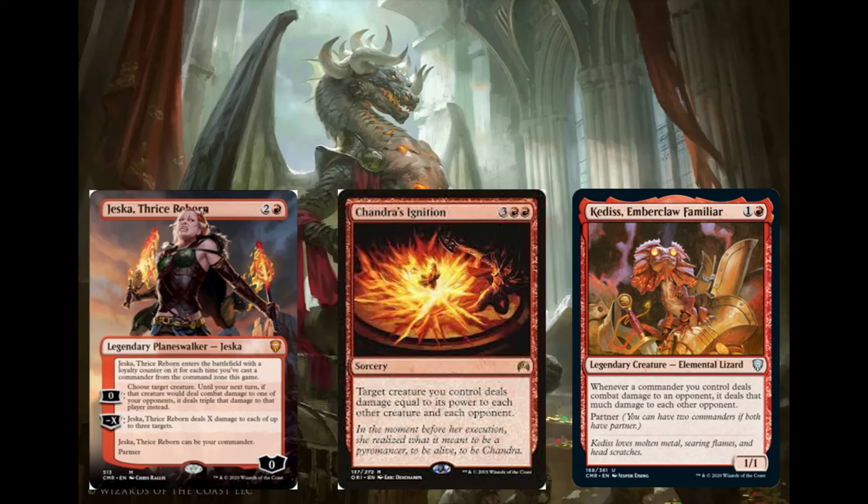Jeska's Will is also the same — 2 and a red. It enters with X loyalty counters where X is the number of times you've cast your commander from the command zone. The 0 ability is what matters: until the next turn, choose a target creature — if that creature would deal combat damage to one of your opponents, it deals triple that damage instead. So this basically means Korvold, the moment Jeska's Will comes out, you sacrifice 2 extra creatures and he's a one-shot kill on any player for just 3 mana. These cards from Commander Legends are incredible and I've won countless games with them — they've won more games than any other card in my entire collection. Must-haves for this deck, and part of the reason why it's so expensive.